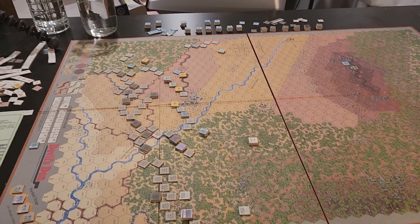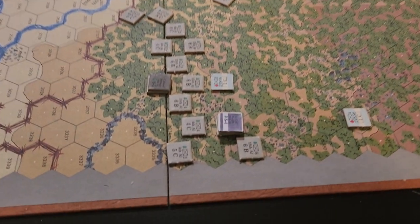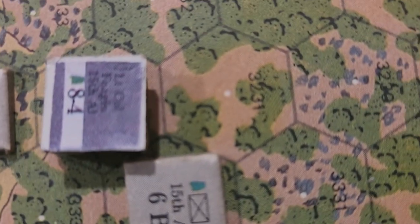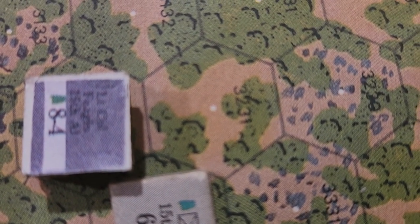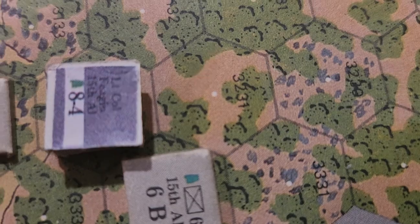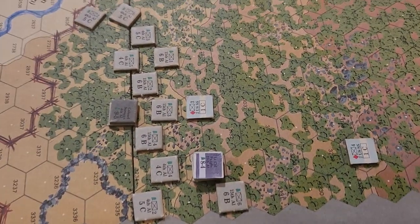We're at the start of turn three. The Confederates are moving up — zooming in on the action. I honestly cannot read the counters I made by hand because they're too dark. We have a lieutenant colonel — Ferguson maybe — who took over for Colonel Oates, though I'll have to look that up.